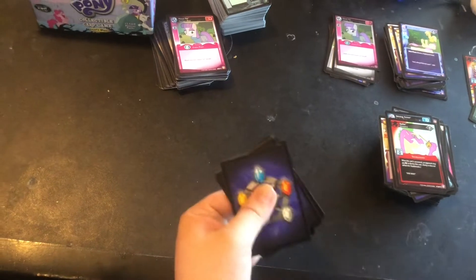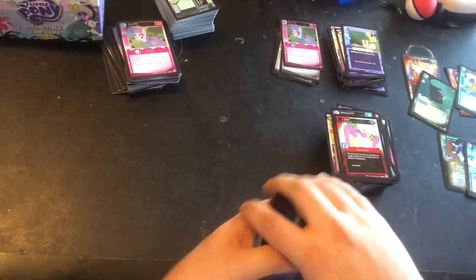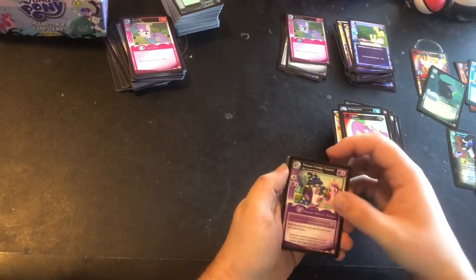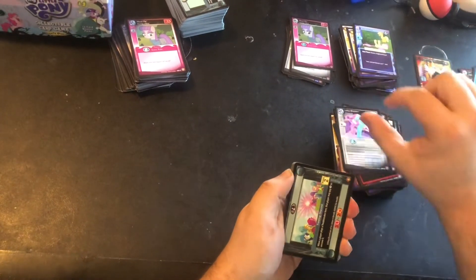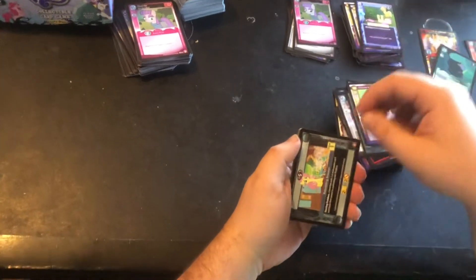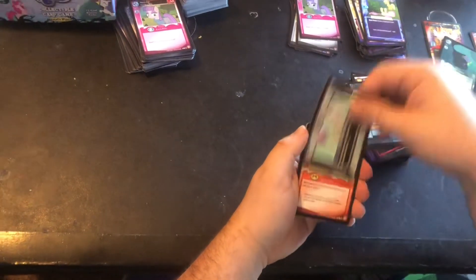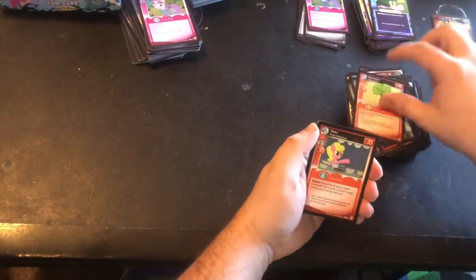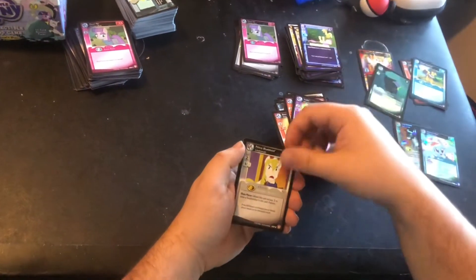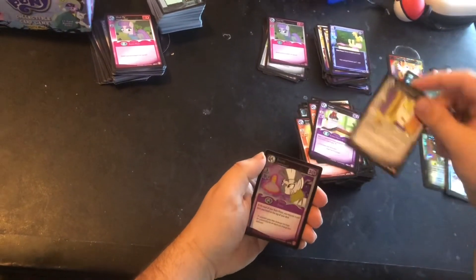My luck's always been good when opening cards like that. Three from the back, flip the pack. Princess Twilight Sparkle, Lotus Blossom, Freeing Discord, Madame La Flower, Babysitting Breezies, High Speed Chase, Bloom Bird, Daisy, Bee Suit, Truffle, Prince Blue Blood. And a foil Zecora.